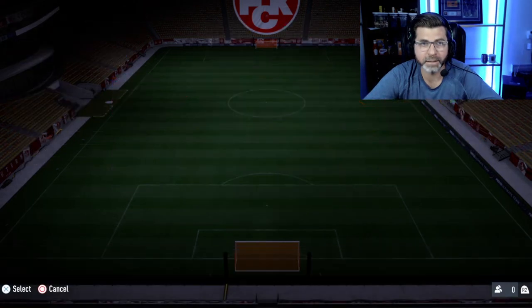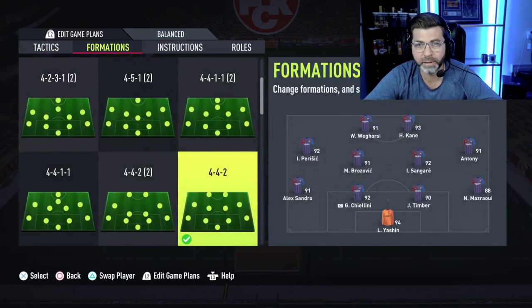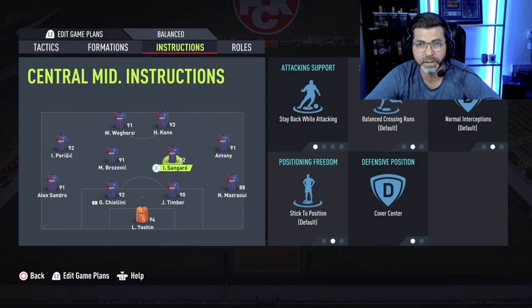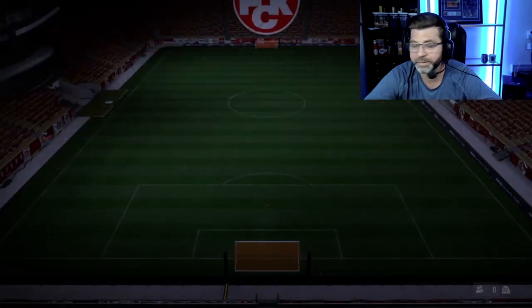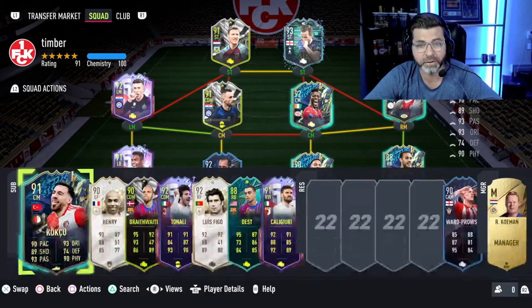Tactics-wise, very balanced — just kind of slow. Whenever I tried to play fast I would just get burned. Everything is very balanced: Sungarian stays back, Bras everything normal, Parasich very balanced stay back, overlap on the right back and left back — that's about it.